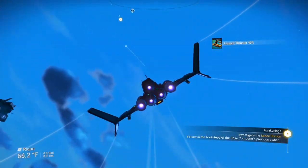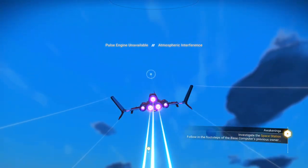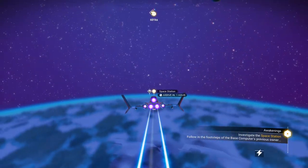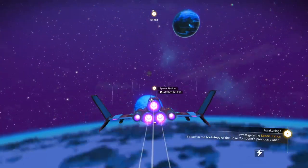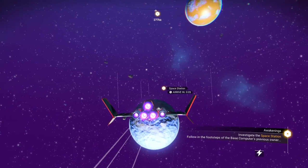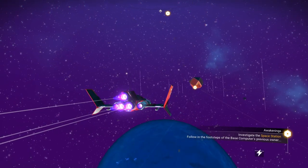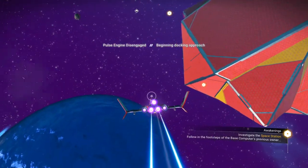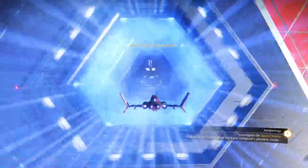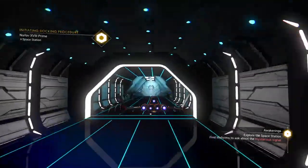Flying up and it's already pointing at the space station since the storyline wants us to go there. Going up to space - there's a nice ship there. Making the transition to space and heading down to the space station. We're going to end our episode here. We'll sell a couple items, do a little inventory reorganizing, and close this down for the day. The radiant pillar is a nice ship but I'm much more partial to sentinel ships, so I'll be looking for one of those in the next episode.